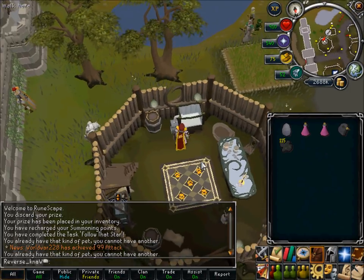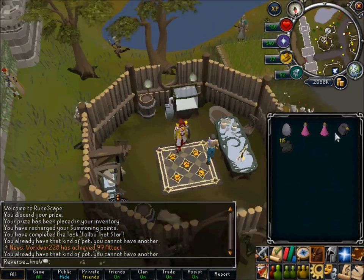And to feed it, you use a ground fishing bait, which you can buy from the GE for like 20GP a pile.